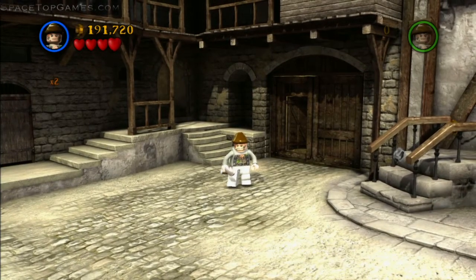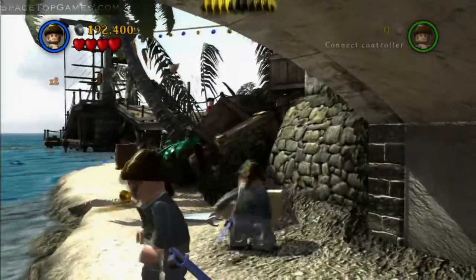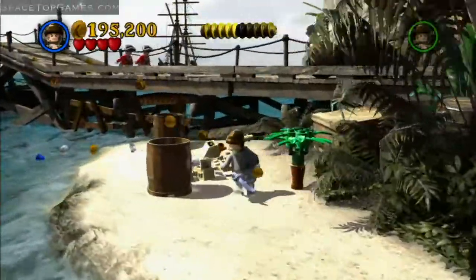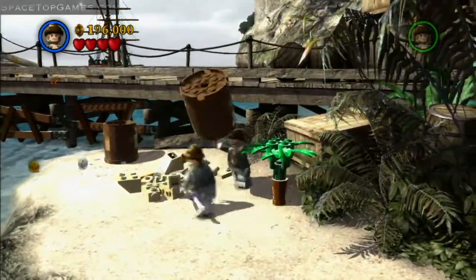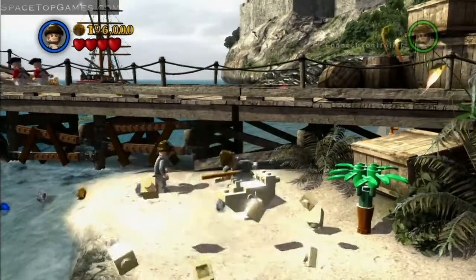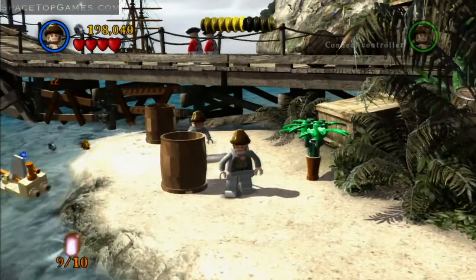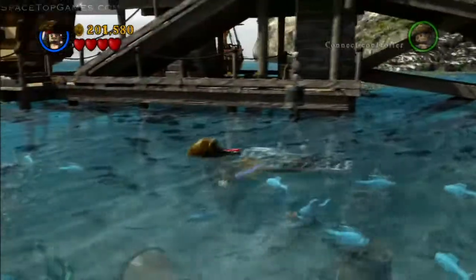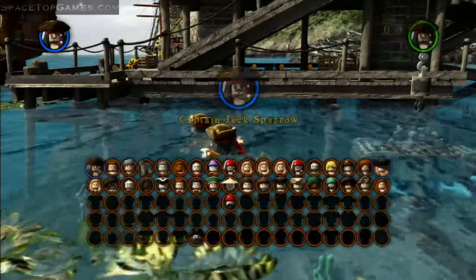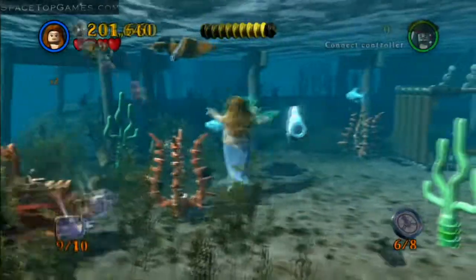I had my minikits mixed up — apologies for that. For the ninth minikit, build the final two ships in the last area and it will appear on the fifth ship location. For the tenth and final minikit, switch to someone who can walk on the ocean floor. You'll see a crab in a cage on the left side of the screen. Switch to Serena and grab the last minikit.